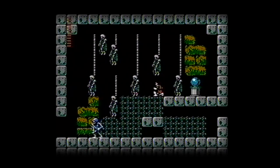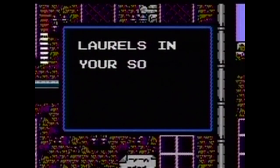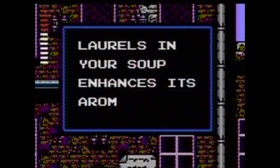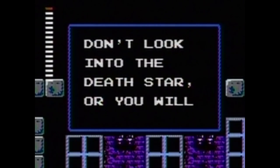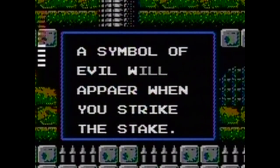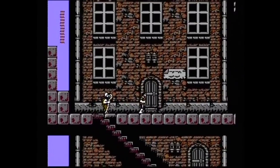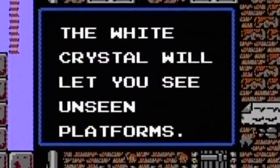How would you ever figure out that you're supposed to throw an oak stake at that orb? One of the biggest problems in the game is how cryptic it is, and how none of the townspeople tell you anything that's useful. Instead of giving you clues like any other adventure or RPG game, they just give you a bunch of nonsensical riddles. But here, in Castlevania II Redaction, we have real clues!